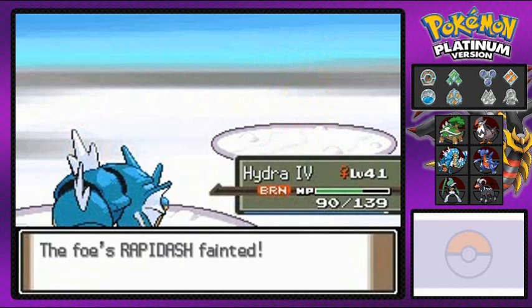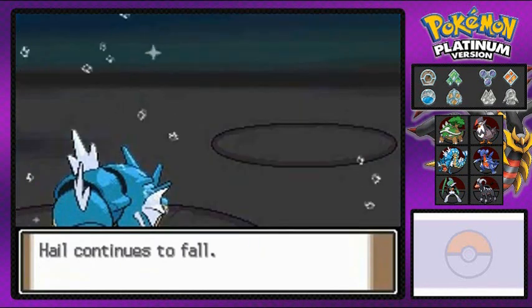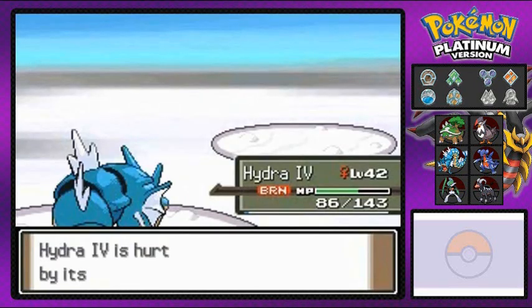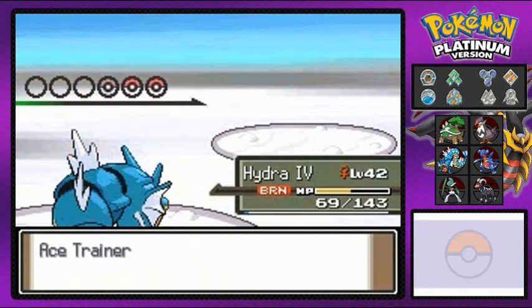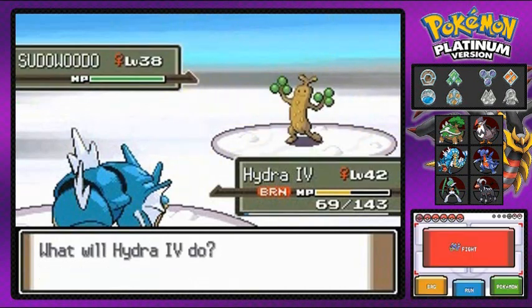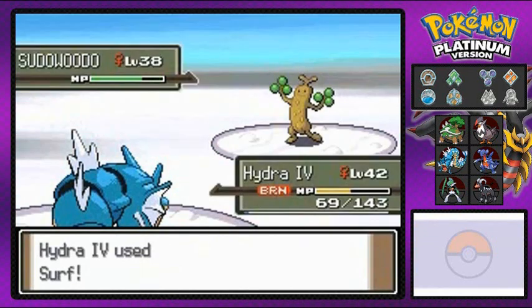Here we go with a surf attack — and that is a critical hit even though I'm still burned. We're getting experience points. Hydra grabs 400 experience points, reaches level 42, and it continues to hail so I'm going to take double damage. He's coming out with a Sudowoodo now, continuing with Hydra. Hopefully Sudowoodo doesn't come out with any rock type moves. Surf attack for the win!